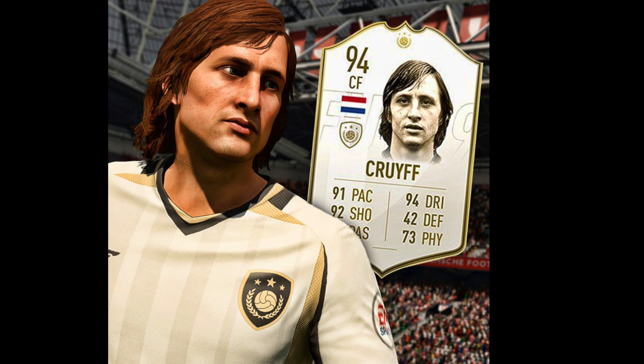We move on to the next Foot Icon, Johan Cruyff, who is a 94 center forward. Great stats — I think he'll be a good card. His face looks pretty good; they nailed the hairstyle, and no real issues with this one. For a custom, it looks all right.